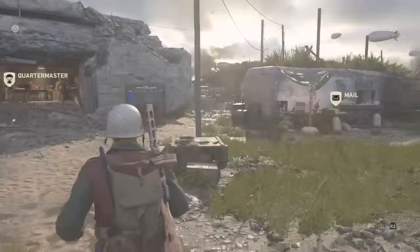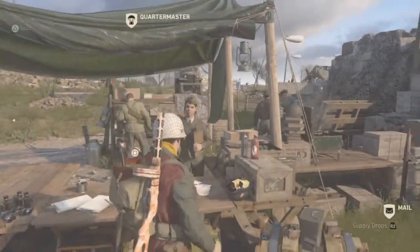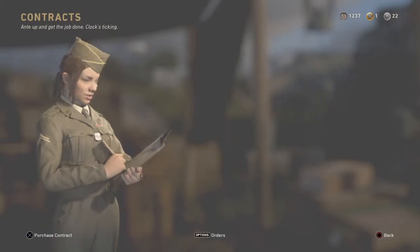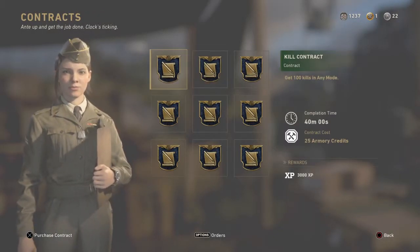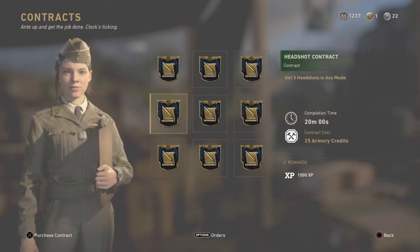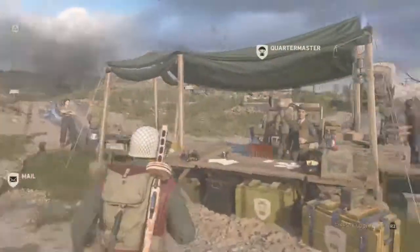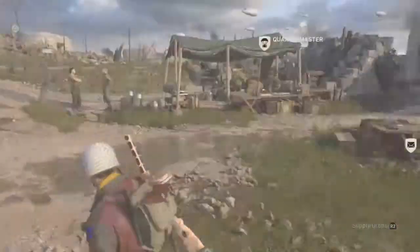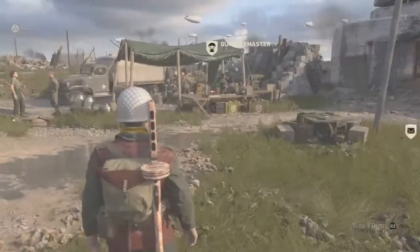That leads into the third tip — contracts. Some contracts give XP rewards. For example, 3,000 XP for getting 100 kills, 50 XP and 1,500 XP for five headshots, and so on. So if you've earned a couple of supply drops and you're in headquarters messing around, contracts are a good way to get a bit of extra XP.